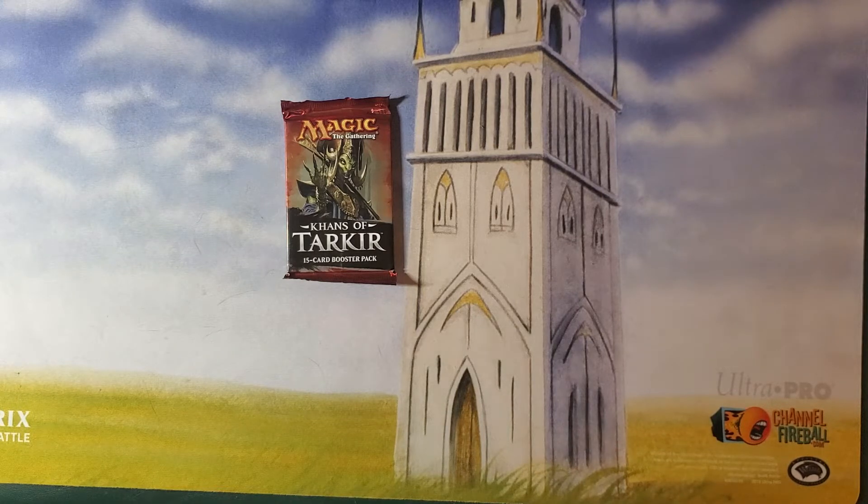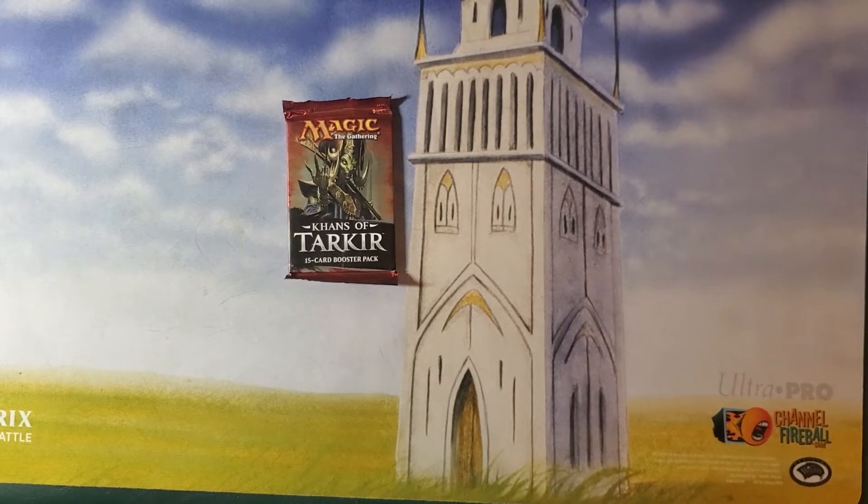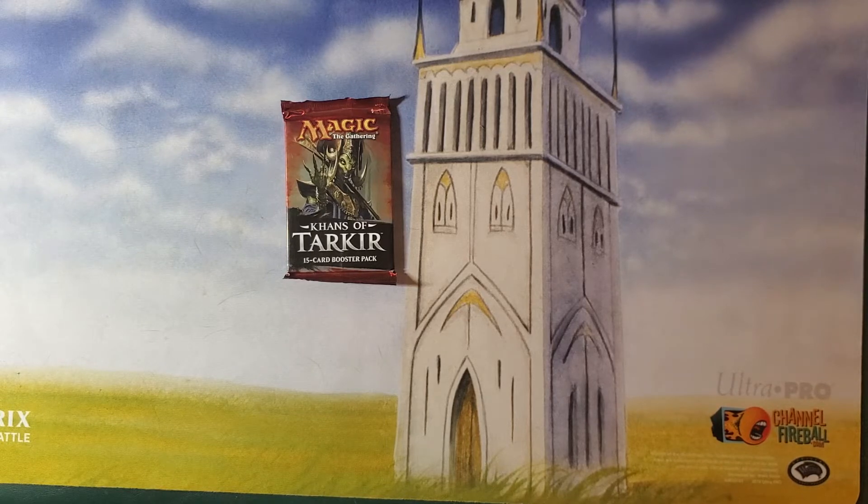Today's pack is Khans of Tarkir. I was not playing around the Tarkir block, so I don't know much about it. I do know a little of the story. It involved some planeswalkers going to Tarkir because they were looking for Ugin, the Spirit Dragon, who was a planeswalker. They were looking for Ugin to help them fight the Eldrazi back on Zendikar. Unfortunately, they came to Tarkir and found out that Ugin was dead because the dragons were all dead there. So, time travel or something.